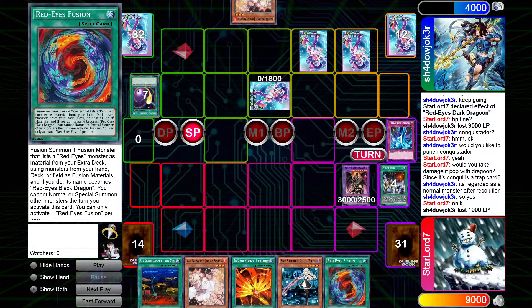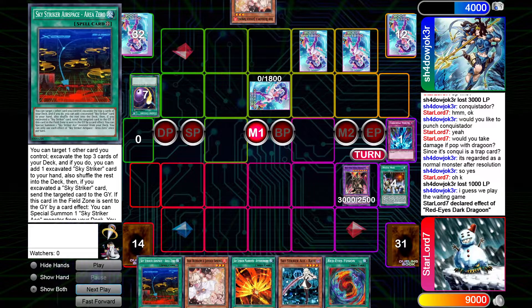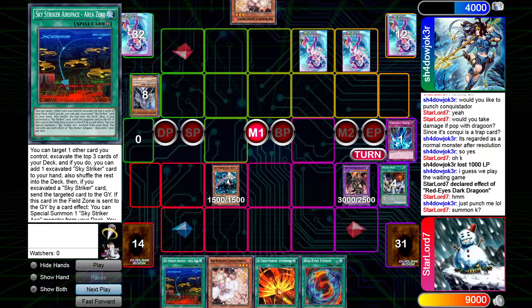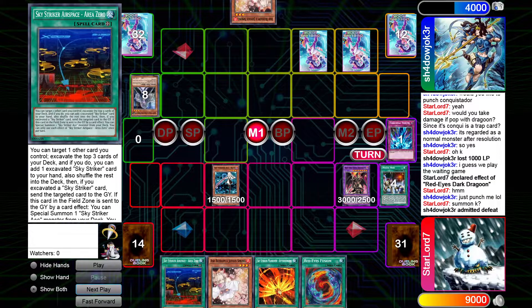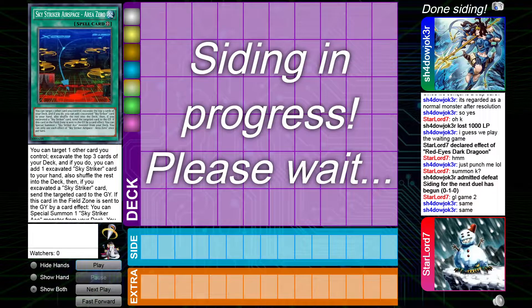I draw another copy of Red-Eyes Fusion for turn, then I pop his Bell, normal summon the Ray, and he scoops it up. Nice — keeping things hidden paid off.